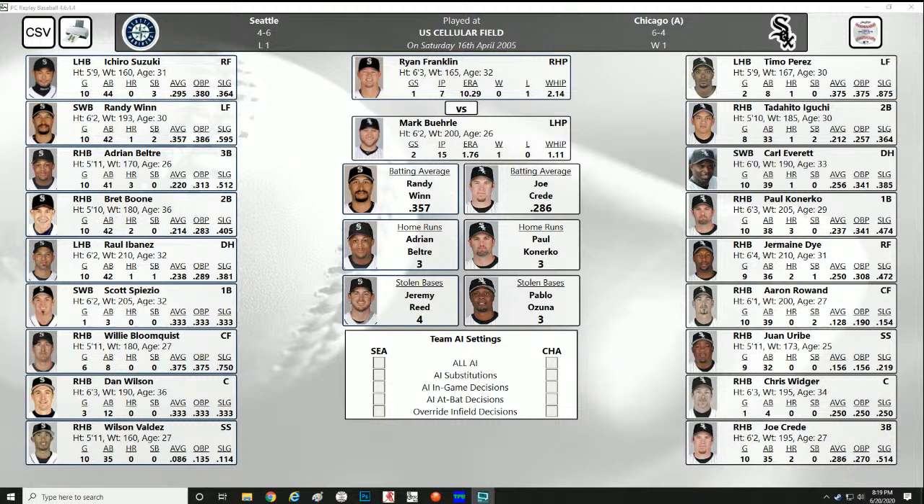For Seattle: Ichiro Suzuki in right field, Randy Winn left, Adrian Beltré at third, Brett Boone at second, Raul Ibañez as DH, Scott Spiezio at first, Willie Bloomquist in center, Dan Wilson catching, Wilson Valdez at short. Pitching for Seattle: Ryan Franklin, the right-hander. For Chicago: Timo Perez in left, Tadahito Iguchi at second, Carl Everett as DH, Paul Konerko at first batting cleanup, Jermaine Dye in right, Aaron Rowand in center, Juan Uribe at short, Chris Widger catching, Joe Crede at third. Pitching for Chicago: Mark Buehrle, the lefty — a lefty-righty matchup today.